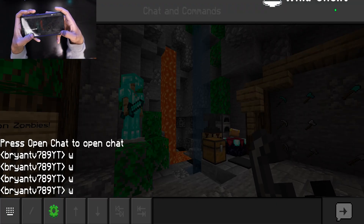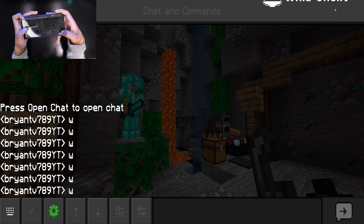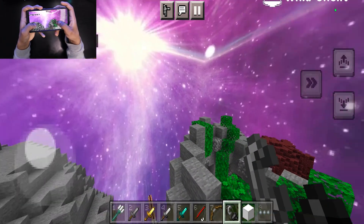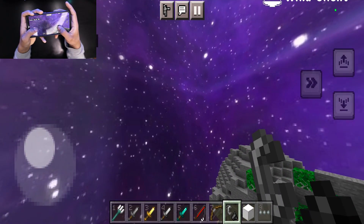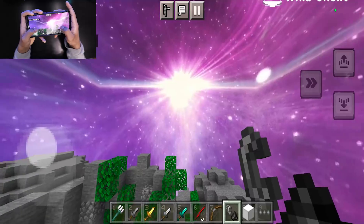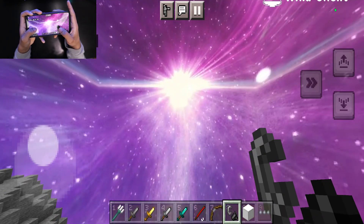Of course there are brand new chat settings as well, because it's not a real client without them. And there's a brand new sky you can customize to your liking — I decided to go for the cosmic sky, which looks really cool.